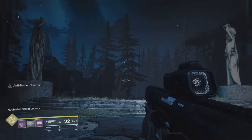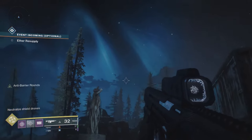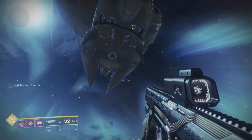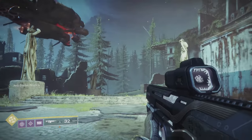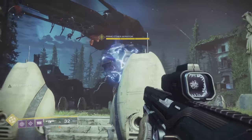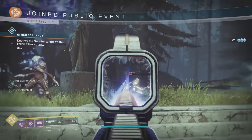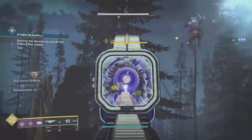Moving on to the next event: the Ether Servitor. This one is another super easy one, but can be made difficult if people are too hasty. It spawns the same way — a skiff will fly overhead and tell you of an incoming drop. It'll spawn some little barriers and then a giant servitor will appear. Start shooting at it, but don't try to eradicate it too quickly or you'll kill it and fail.